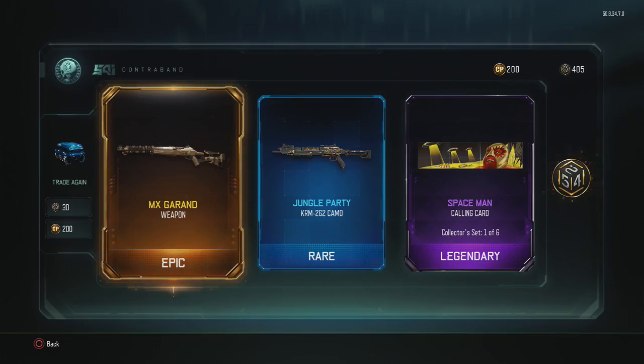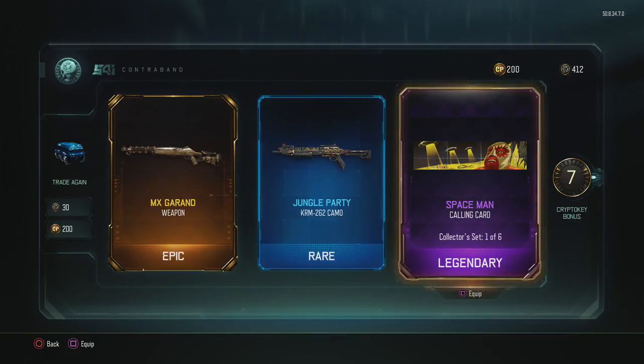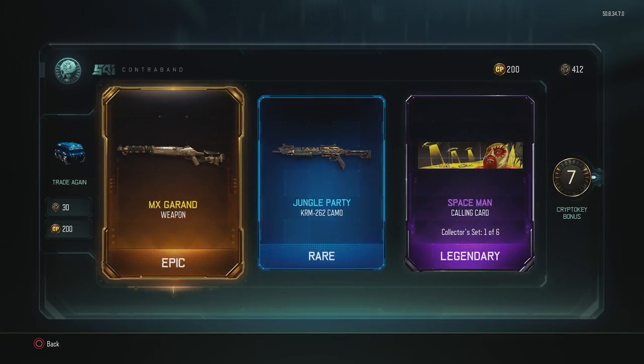Oh my god — I didn't even know that was a new DLC weapon and we got it! Oh shit, damn — we got it! Got a calling card as well. Wow, right — I think the trick of it is...